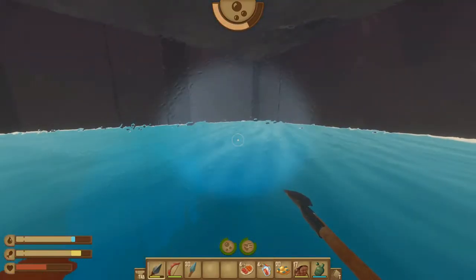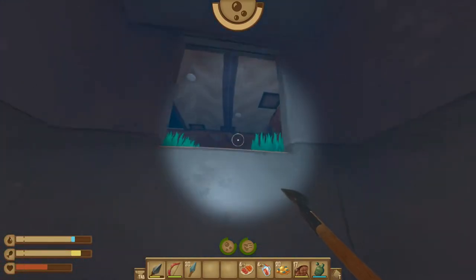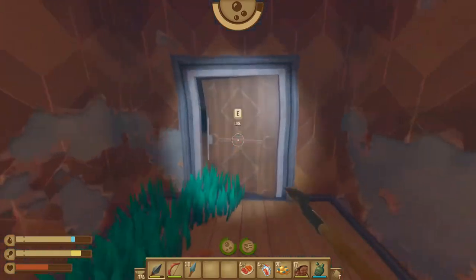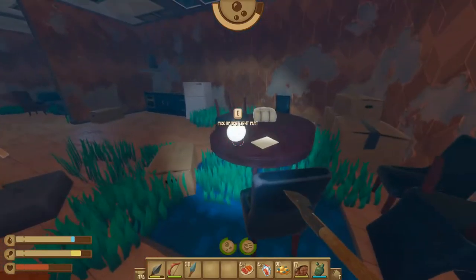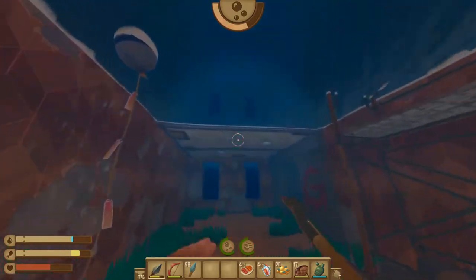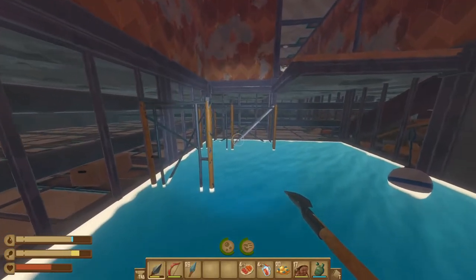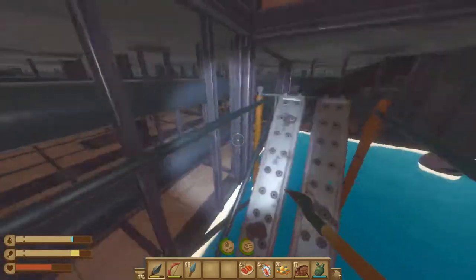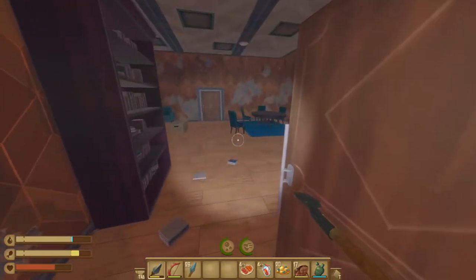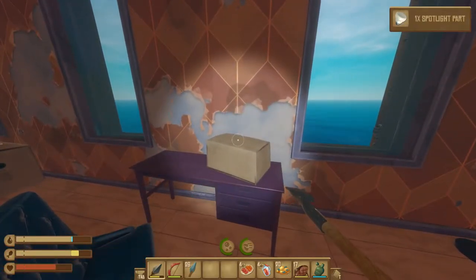Our next stop is going to be refilling our oxygen and then heading into this elevator shaft to go up one more floor. From here we want to continue down the hallway to the very end, open the door, and grab the spotlight part on the table. Once we have that spotlight part, go ahead and turn around, head back out the way we came, and we're looking to go up one more floor. Jump out of the water and use this ramp right here to jump up top. Then go straight to this door, take a left inside, and your last spotlight part is right here on top of the desk.